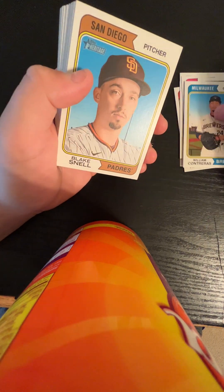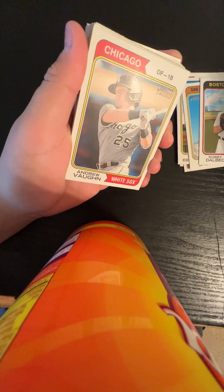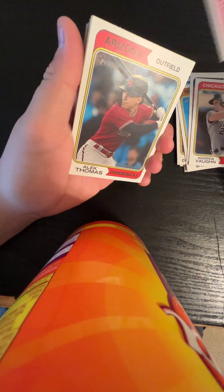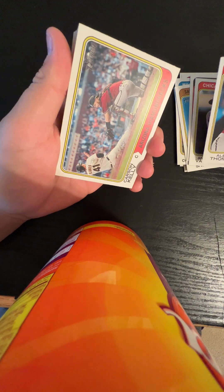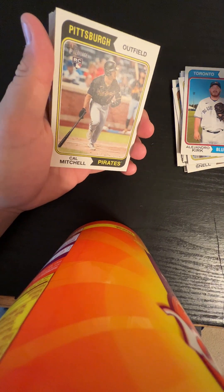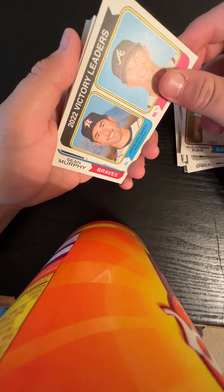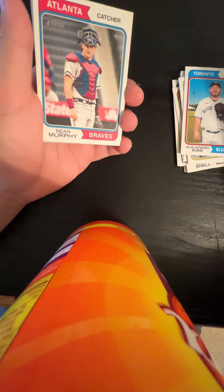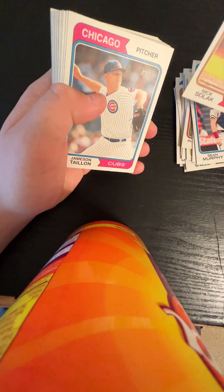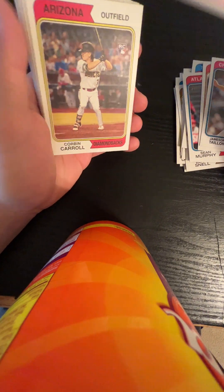Antoine Duplantis, William Contreras, Blake Snell, Bobby Dalbeck, Andrew Vaughn, Noah Davis rookie, Alec Thomas, Carson Kelly, Alejandro Kirk, Kyle Mitchell rookie, Verlander and Kyle Wright for the victory leaders. Matt Brash, Sean Murphy, Nick Solak, Jameson Taillon — All-Star shortstop — and Corbin Carroll rookie!